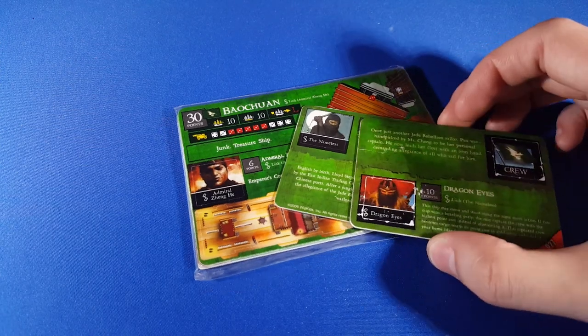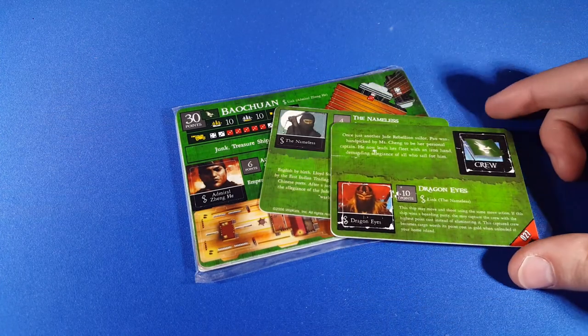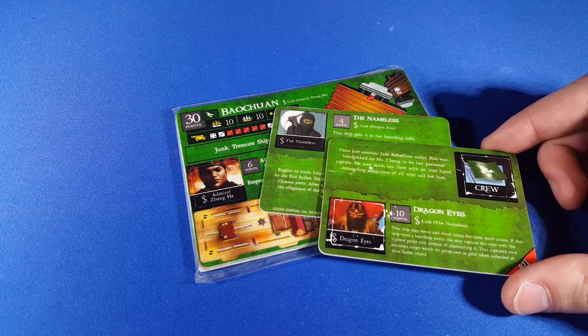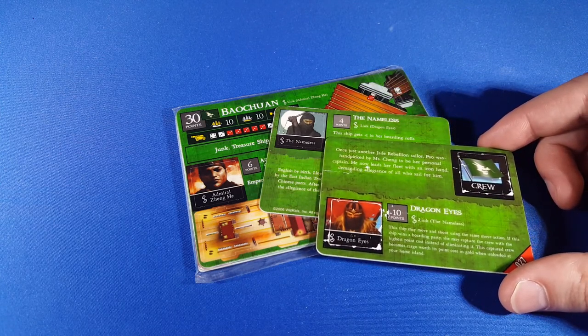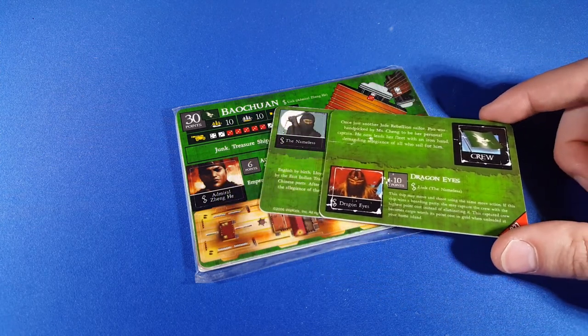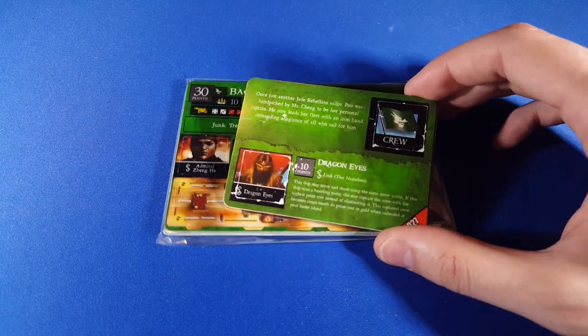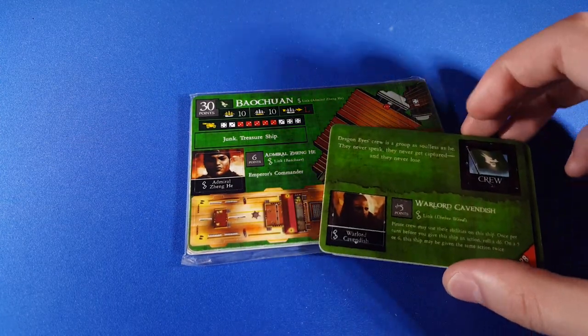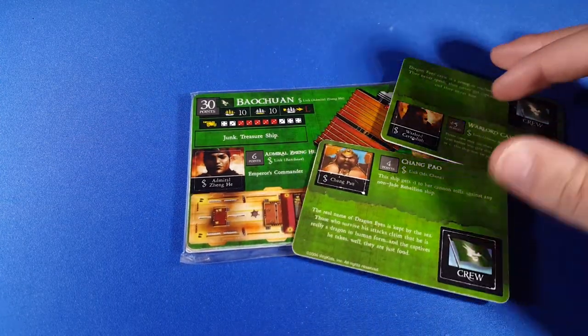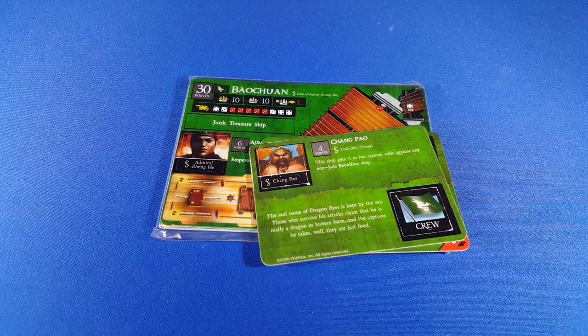Finally, this isn't really practical because you're spending a lot of points just to get an extra cargo space. Some of these abilities are pretty useful — but the Nameless on the Baochuan is pretty useless. Getting plus one to your boarding rolls when you've already got a 10 means nobody is going to beat you unless they have unique treasures or a lot of anti-boarding stacks. But Chang Pao's ability is fantastic for a ship like this — plus one to cannon rolls against any non-Jade ship. There are very few Jade ships in the game, so that's almost always going to give you plus one to your cannon rolls.